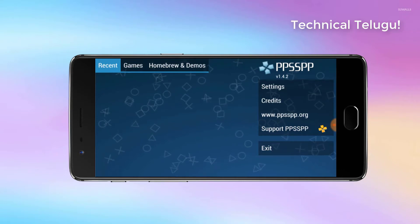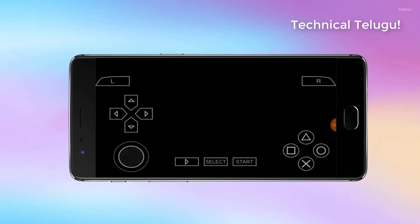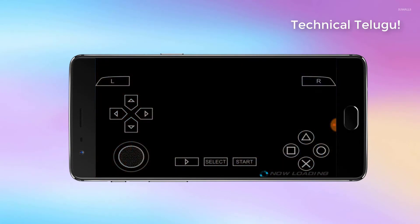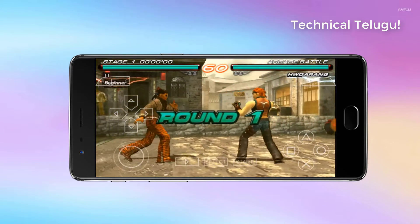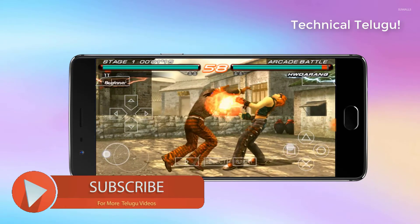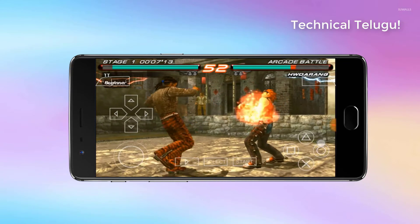Then you have the emulator. Now scroll down to the game track. You have the option to download the game track and start the download.